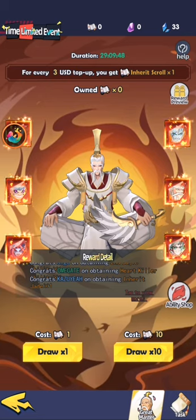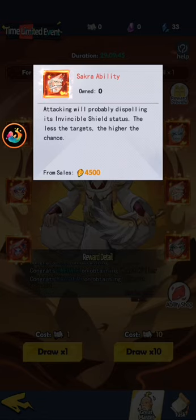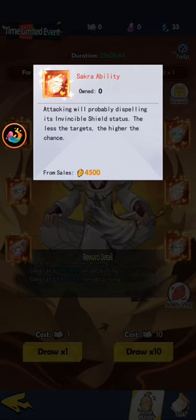Get abilities from other places. The first red ability that you should consider is the Sakura. A lot of people are using invincible shield, so you need to have this to counter the invincible shield. It doesn't matter which formation you are using — just get at least one piece of Sakura for your main DPS. Just get one first.